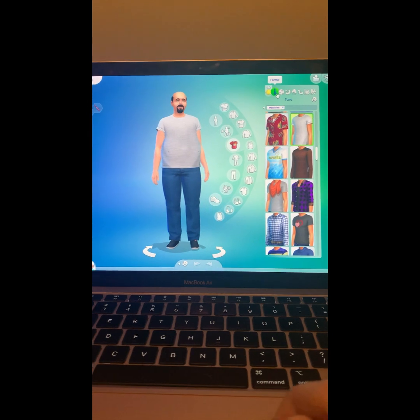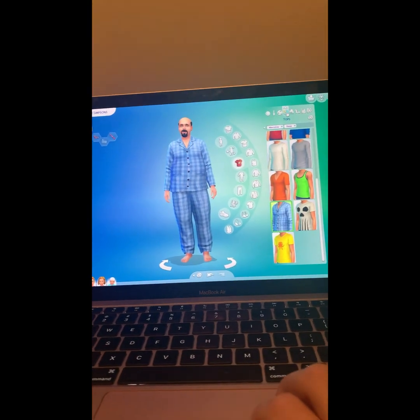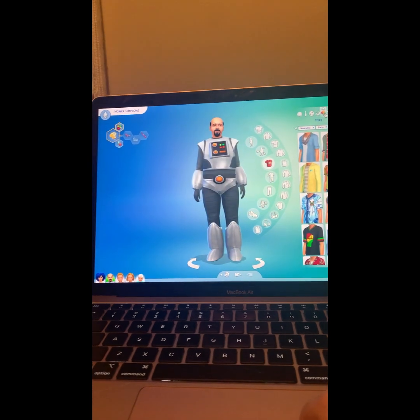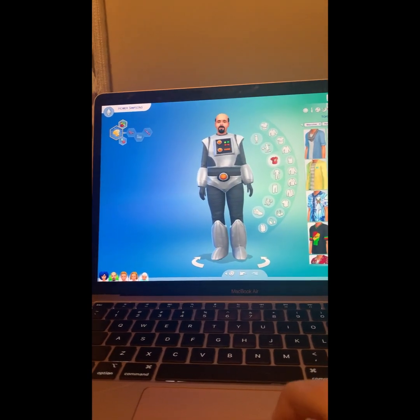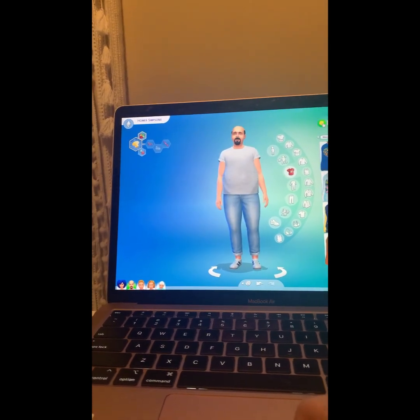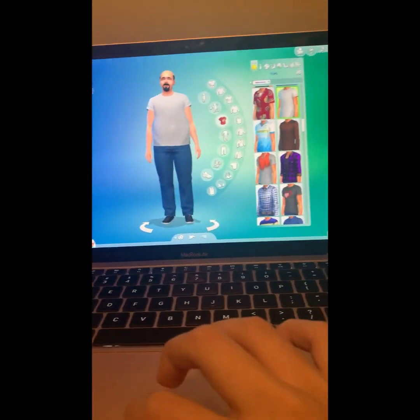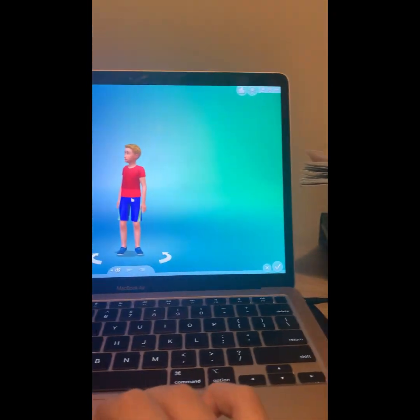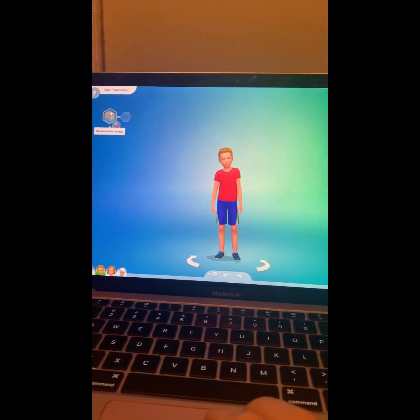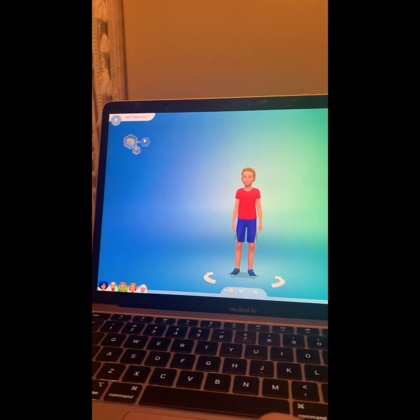Homer's outfits: no outfit, fancy, athletic, sleep, party - I didn't know what to put for party - swimwear, hot, and cold. And this is Bart - he's ambitious, a scamp, and he's evil.